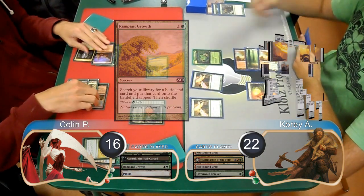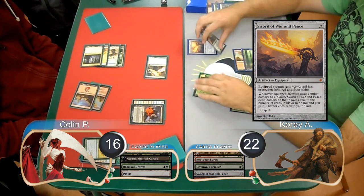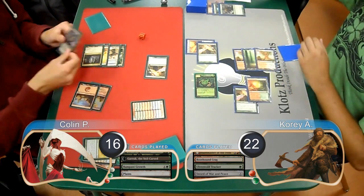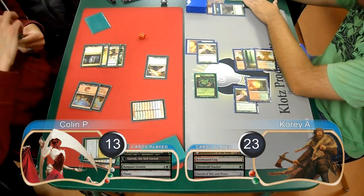Corey then played a Sword of War and Peace and equipped it to one of his Birds. He sent his Wolf Token at the Garruk to kill it, and then the Birds at Colin, doing 3 to him, dropping him to 13 and gaining 1, going up to 23 himself.